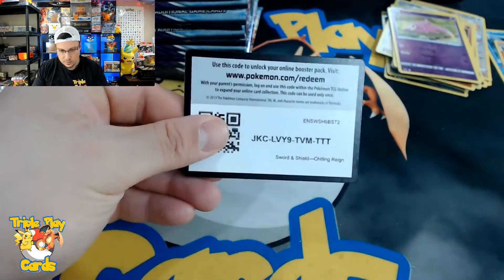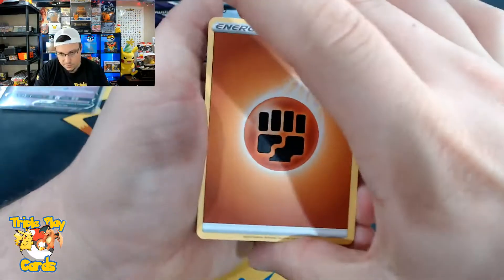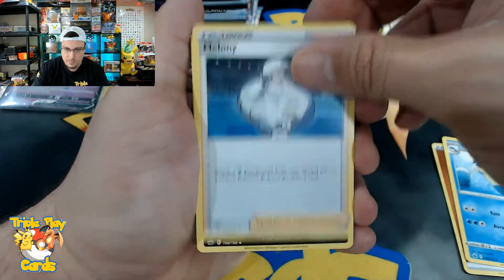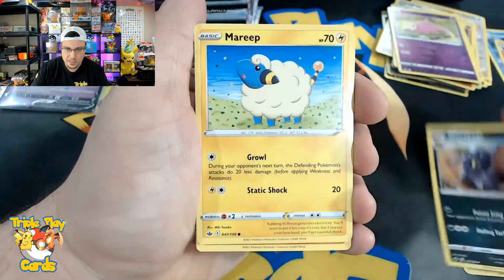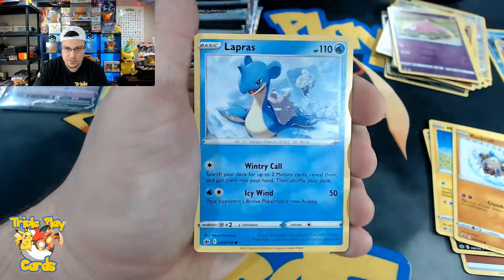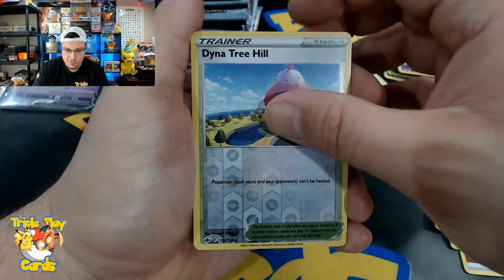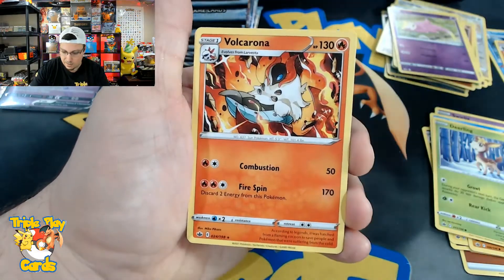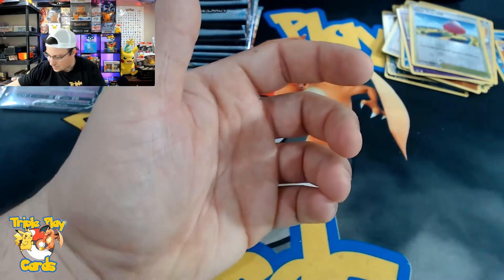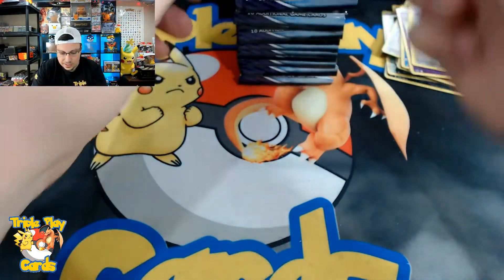Fighting energy, Sealeo, Melanie, Whirlipede, Murray, Rockruff, Swirlix, Lapras, Deerling, Dynamax Crystal reverse, and a Volcarona non-holo rare. That does it for the right side — let's get into the left side, hopefully something good is waiting for us.